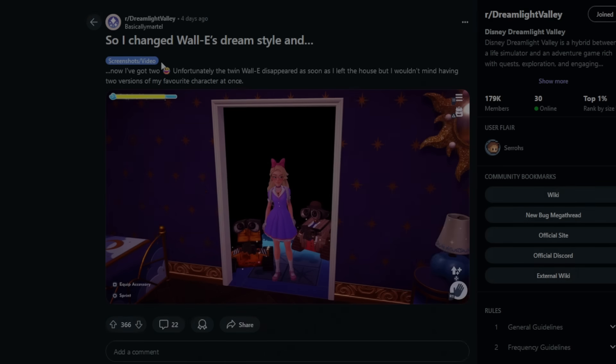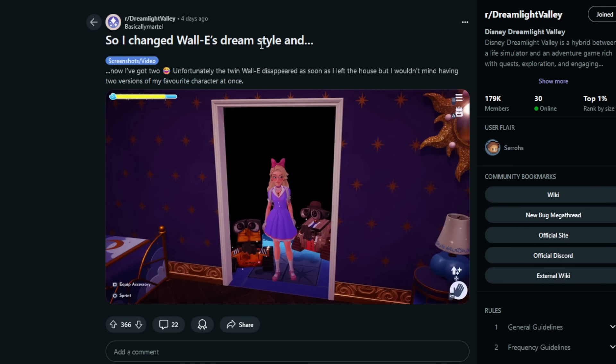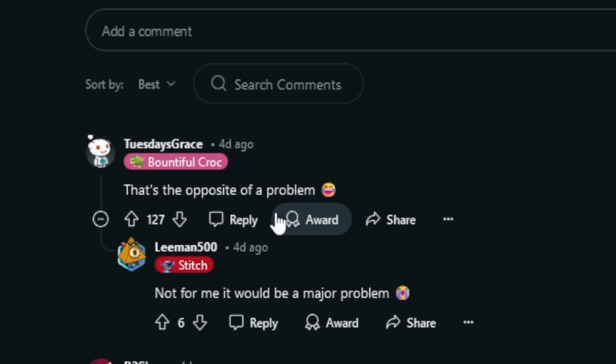Mardo said: 'I changed Wally's dream style and now I've got two — best glitch ever, let's go!' Unfortunately the twin Wally disappeared as soon as they left the house, but they wouldn't mind having two versions of their favorite character. Imagine if you could glitch out your dream style versions and just have multiple of each character — I would love that. Having two Wallys is just the cutest thing ever; I feel like they would be good friends with each other.